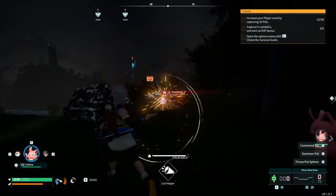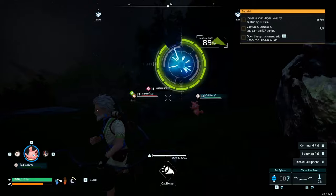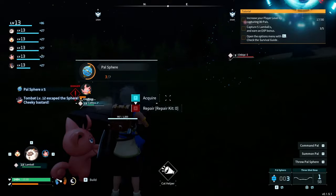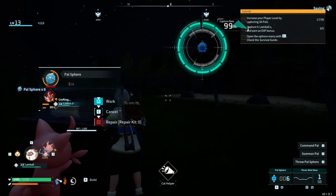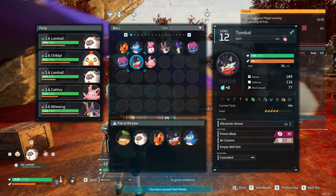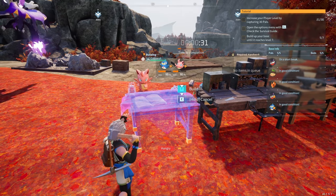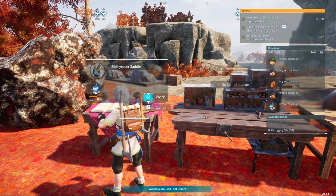Along with our Nitewing there was an Eikthyrdeer, and I took this opportunity to get our first rideable pal. It got to night time and there were a few Daedreams lurking around the neighbourhood, so I took the opportunity and caught some of those too. I then put the Tombats back at the base as this was going to allow us to automatically mine metal. I built a crusher to get unlimited palladium fragments and then used those to make the pal gear workbench, eventually crafting the Eikthyrdeer saddle.